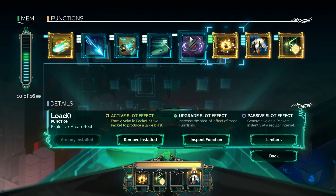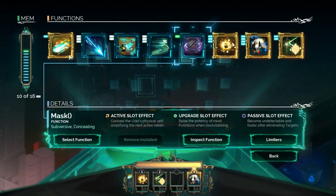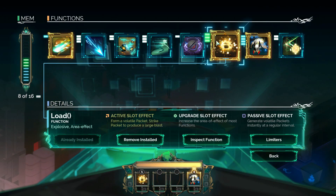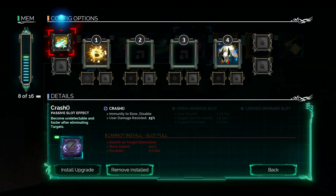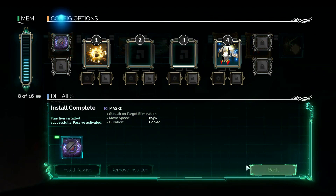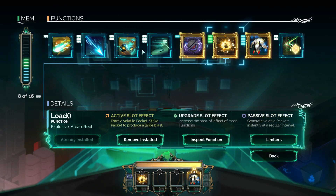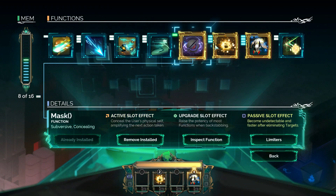Load is already installed. We can have Mask to show more Shazberg — this needs to be in a passive. We already have Crash as a passive. So maybe we put Mask as a passive instead. There we go. Then we can move Load into number two, and we can still put Crash back with an upgrade for Load maybe.